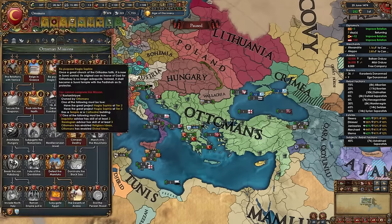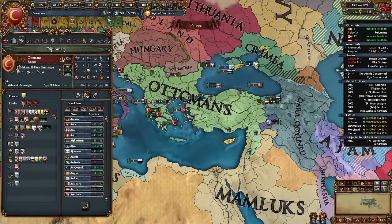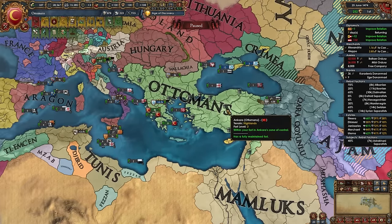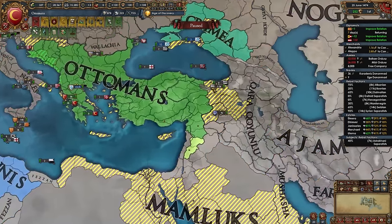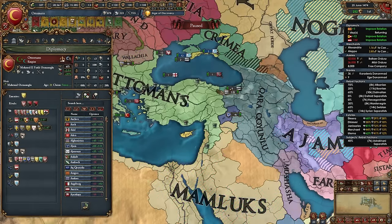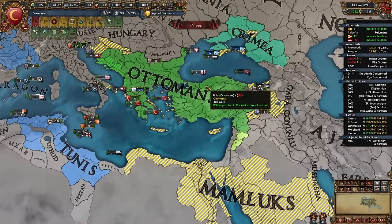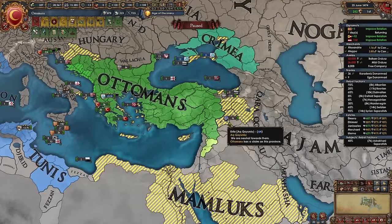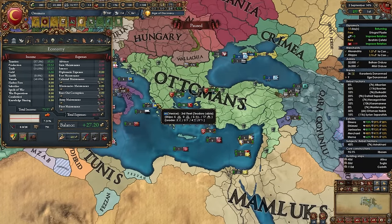After being able to take the mission, chill and depending on the year, wait for your Mamluk truce to expire. If aggressive expansion is high and the truce is only three years away, just chill. If AE permits, you could take some additional provinces. I'm making 27 ducats a month in the 1470s — not bad, but I do need to delete some forts.